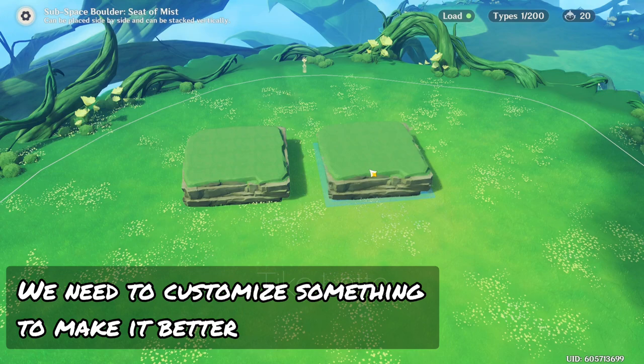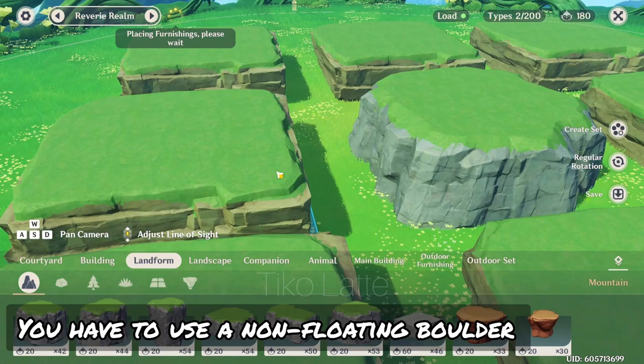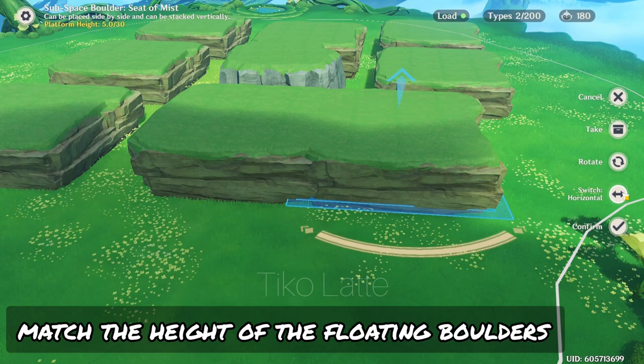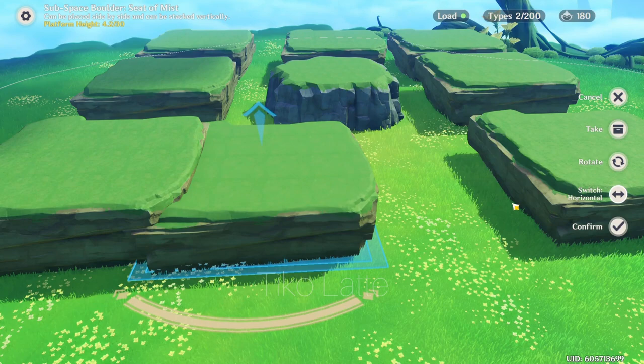First, place down the big sized boulders to create a 3x3 layout. It doesn't have to be the subspace boulders; however, in the middle part you have to use a non-floating boulder. With the snap height toggled on in settings, match the height of the floating boulders with the height of the non-floating boulder in the middle. The gaps in between don't matter because the building is huge anyway.